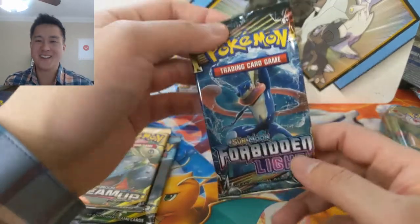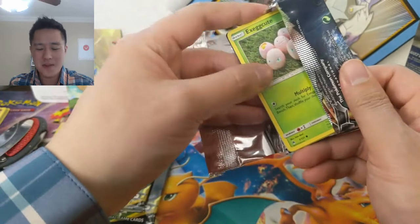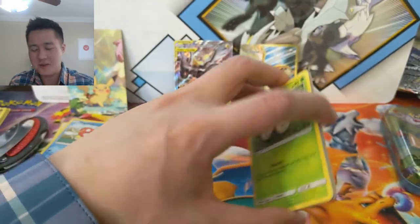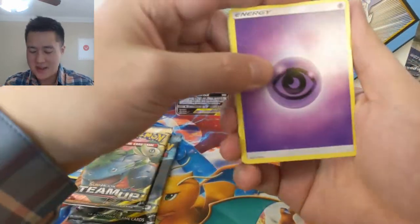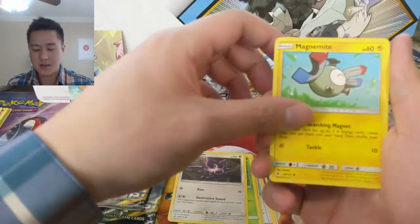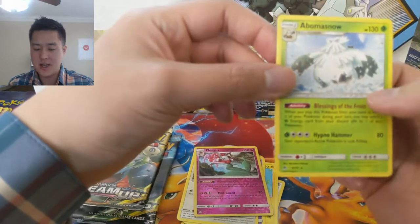These tag team tins are always super clutch, although I feel like the hits always come in either the Forbidden Light or the Evolutions pack — very rarely in the actual Team Up packs, which is a little disappointing. Sliggoo, Exeggcute, Noibat, Magnemite, Scraggy, Flabébé, Florges reverse, and then an Abomasnow. I kind of like Abomasnow.